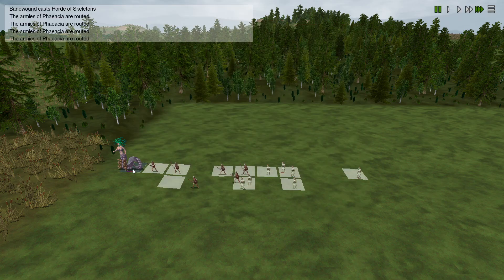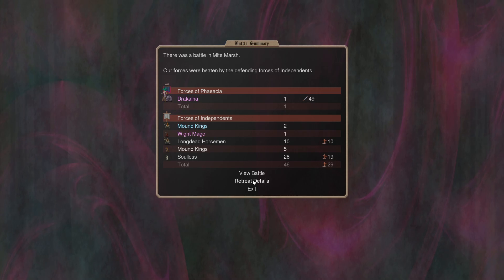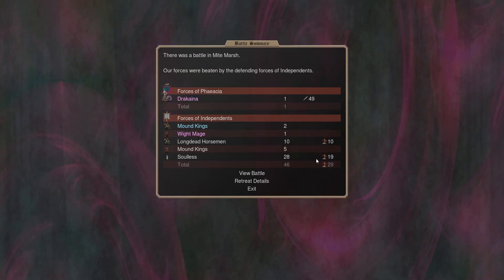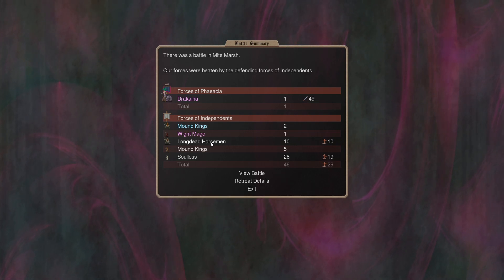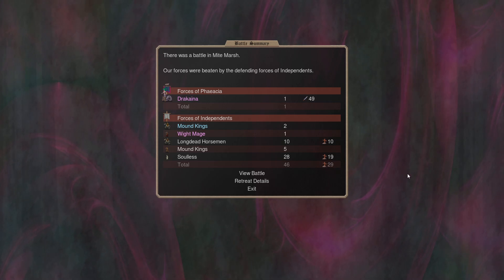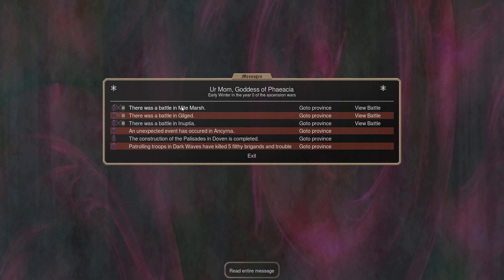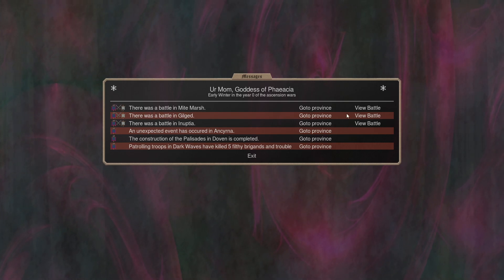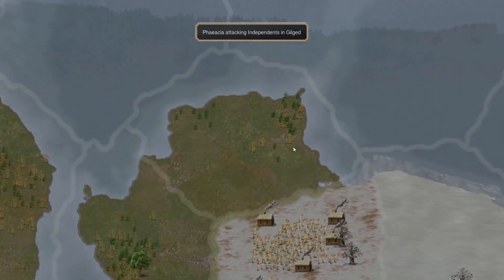Four hit points — on the brink! I didn't realize she was that low, but she successfully retreats. That was a bad call by me moving in here. It's a waste of her turn — she killed most of the province defense but got two afflictions from that. What a disaster — I should not have done that.